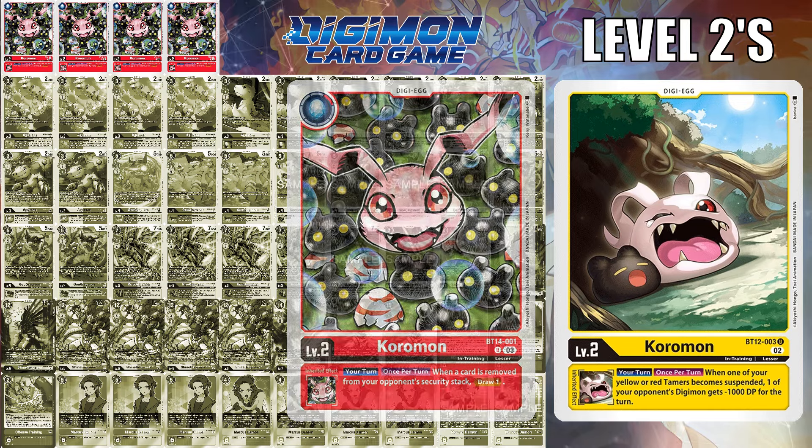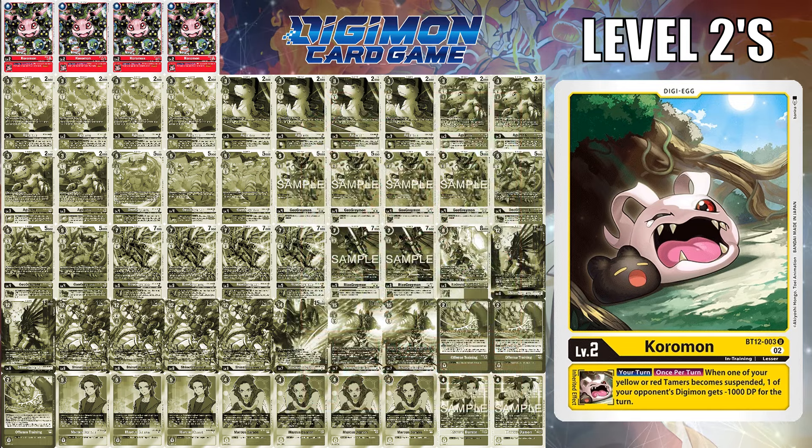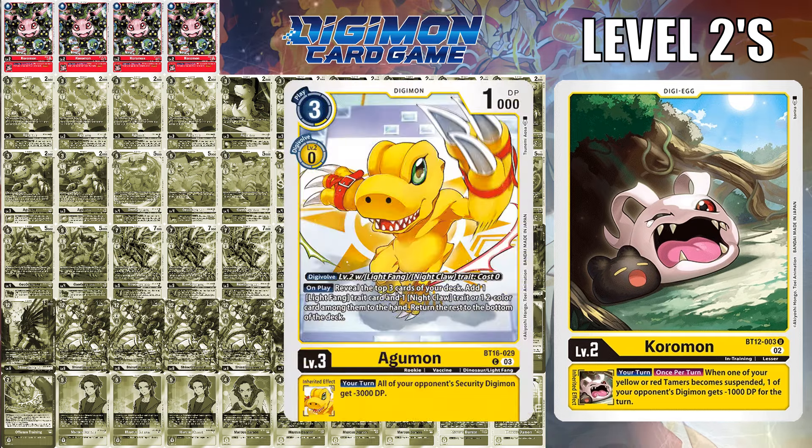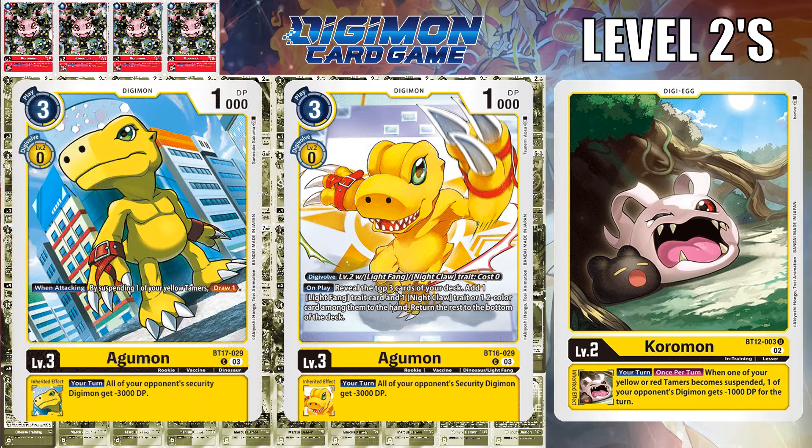Alternatively, the yellow uncommon from BT-12 offers a minus 1,000 DP drop when a yellow or red tamer is suspended. On one hand, yellow allows you to fully utilize the new Agumon from BT-16 for the search of a two-color card off the top three when you play this Digimon. Alternatively, you also have the Agumon from BT-17 that when attacking, by suspending one of your yellow tamers, you draw one. Ultimately, the level 2 slots depend on what your level 3s are.